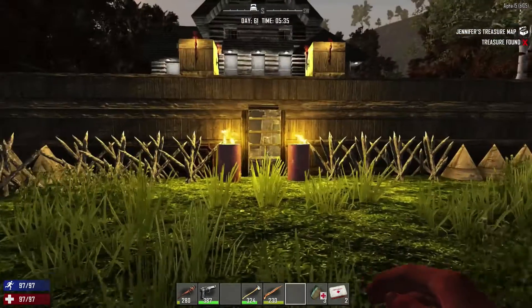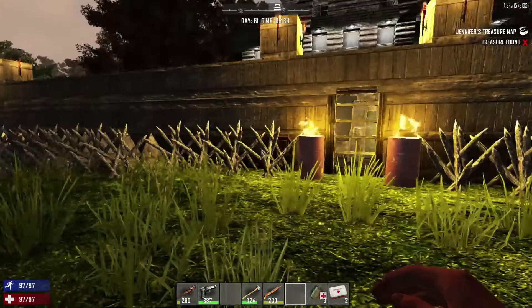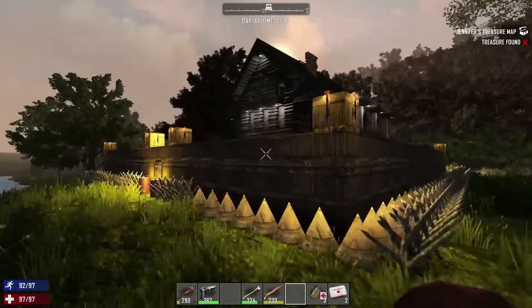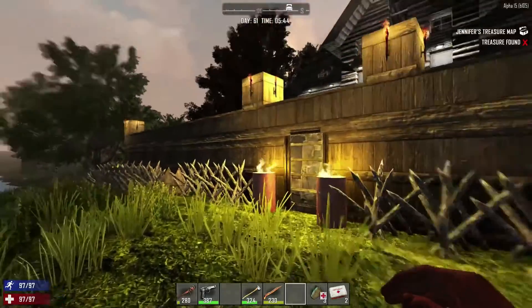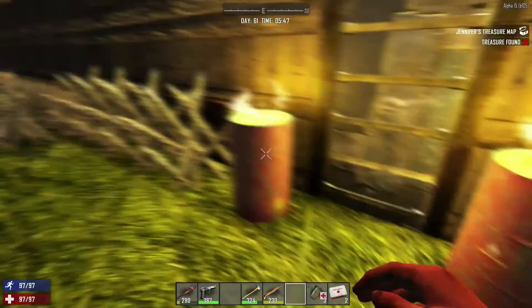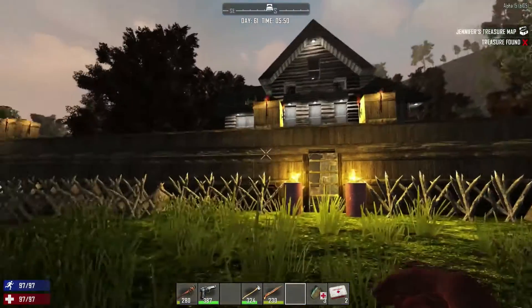Welcome to Seven Days to Die. This is my crib — this is where I stay safe, do all my crafting and building, and store all my things. This is where it happens. I don't have a name for it yet, so we're just gonna keep it nameless for now. I've got a house that I found with my buddy Cubes.